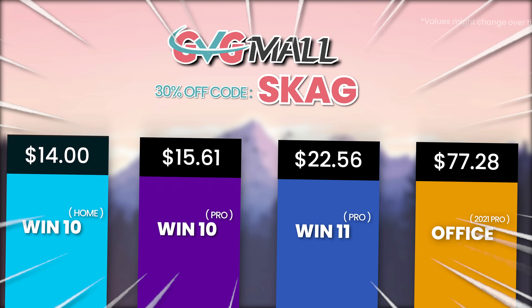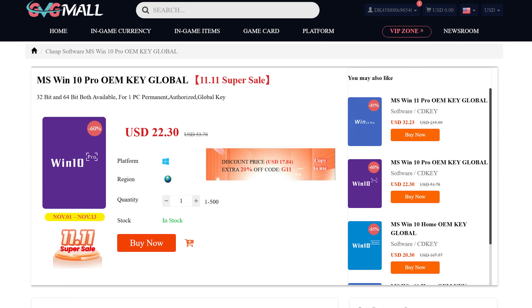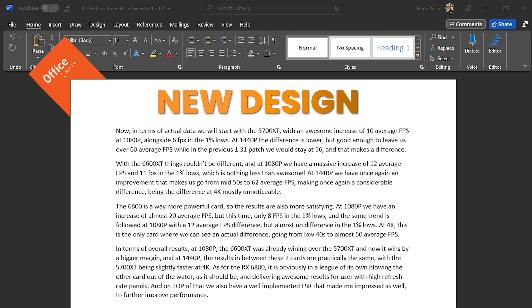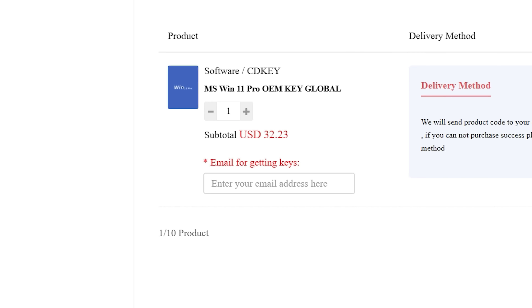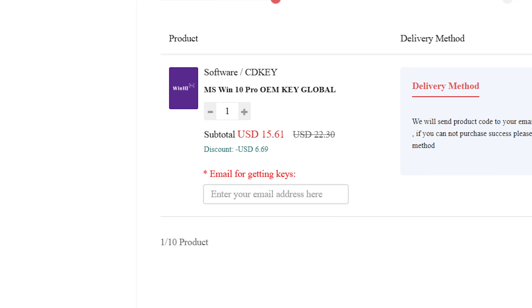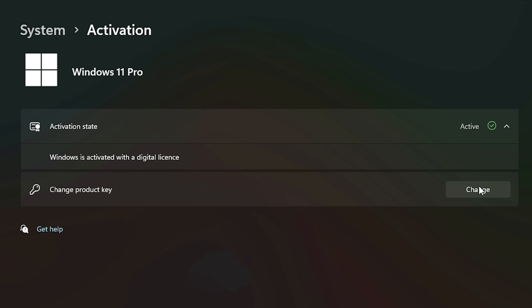Today's video sponsor is GVGMO, bringing you lots of software deals like Windows 10, Windows 11, Office 2019 or 2021 with a new Windows 11 design. For all of these you can use my SKG discount code for 30% off, getting a Windows 11 serial key for $22 and a Windows 10 one for only $15. Then use the key in your Windows settings and you'll have an activated system.